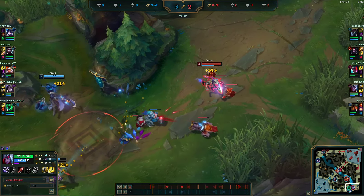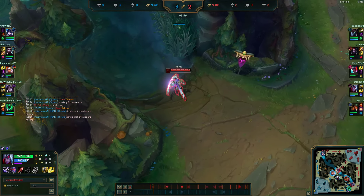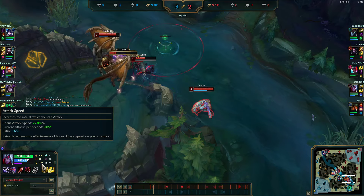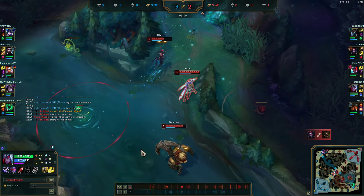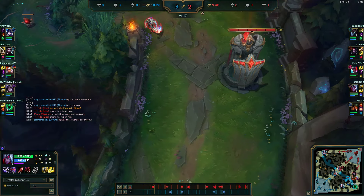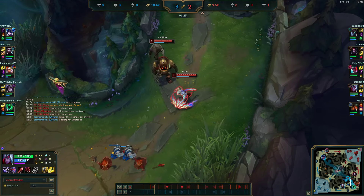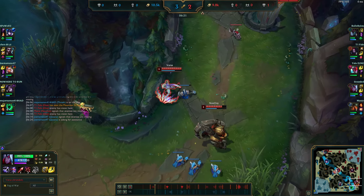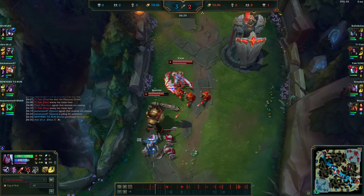I crash this wave and then go finish the Dragon because it gives a Legend stack. My attack speed goes from 0.85 to 0.86 — there's one stack of Legend Alacrity. I can't base yet because they're hard shoving, so I wrap around the safe way back to lane. I play this very conservative-aggressive style — aggressive but not taking risks. This is how you want to play ADC in every elo I've played, up to Master.